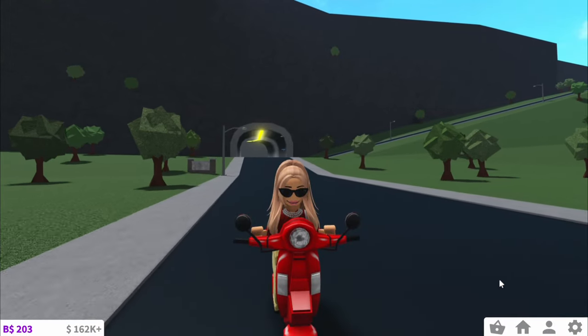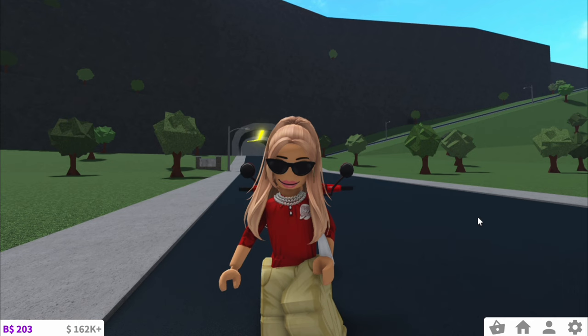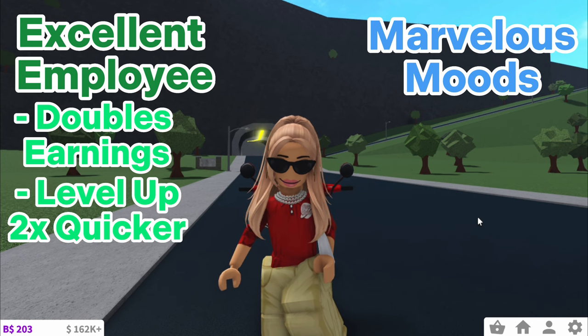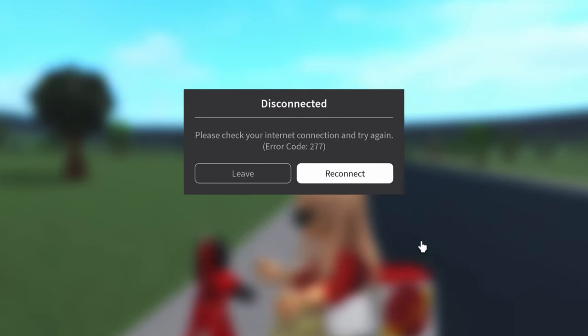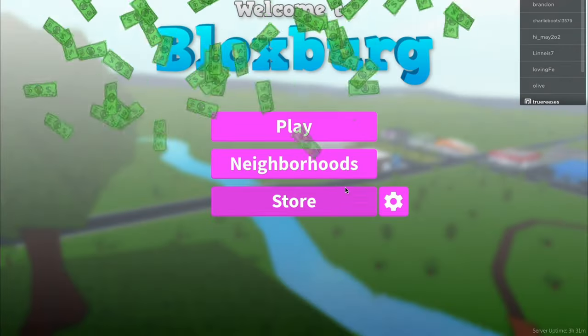My next tip is to do with game passes. When it comes to working, there's two I think you should get: Excellent Employee and Marvellous Moods. Excellent Employee doubles your earnings and makes you level up twice as quick. Marvellous Moods makes you earn more money and makes your moods go down slower. Some people worry about getting disconnected while working, but as you can see, you will get your money as soon as you log back in.